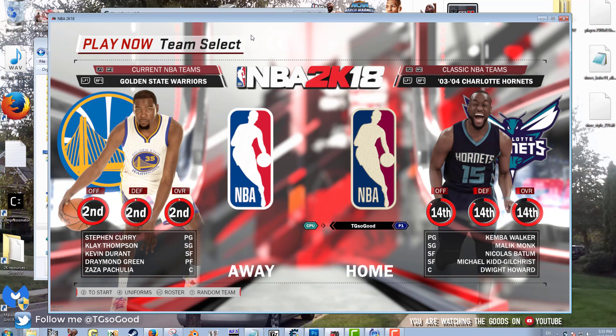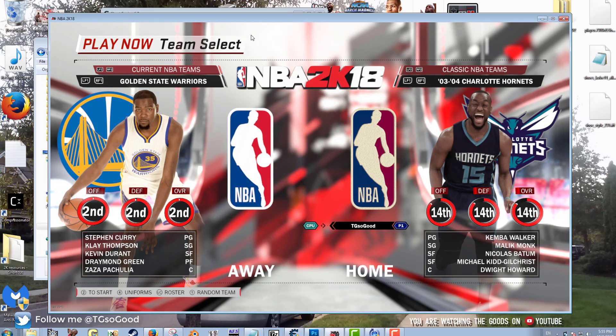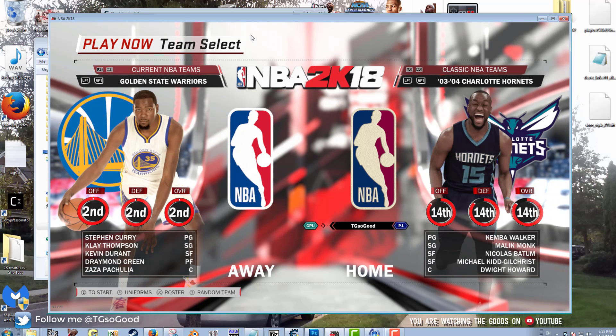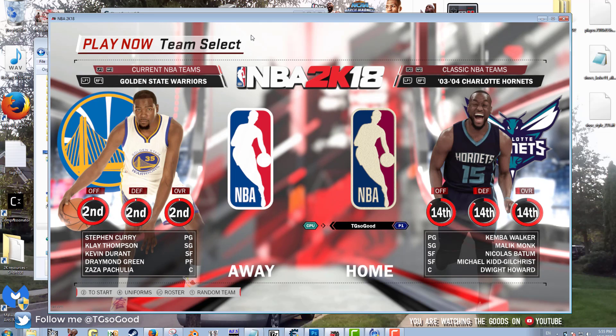Here I've got the Charlotte Hornets — as you can see, Dwight Howard, Malik Monk are on there. There's no way that's the 03-04 Hornets — I don't even think there was one. But I'm going to show you guys how to turn a current team into a classic team.